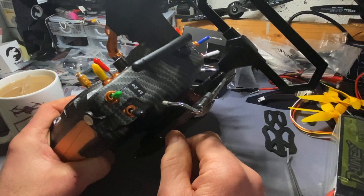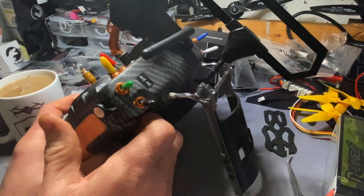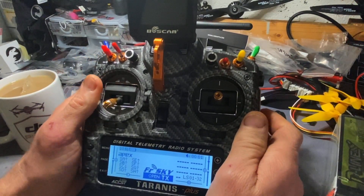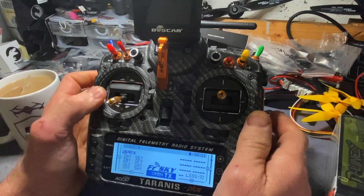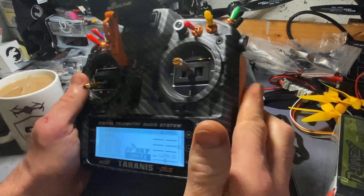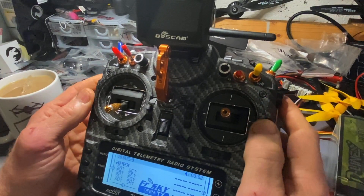I've gone with the TBS Diamond. Only ever used 2.4 once - I pretty much avoided the whole 2.4 FrSky thing by just going straight to Crossfire. All the ACCST and all the different protocols in 2.4 - you see people going over and over and stressing about it. Just get Crossfire, or Tracer, or Ghost. It's all better.